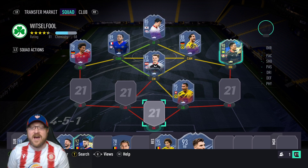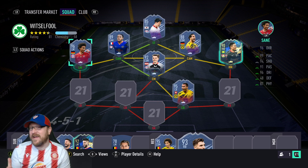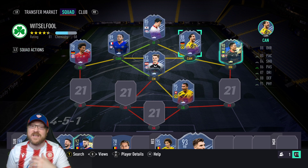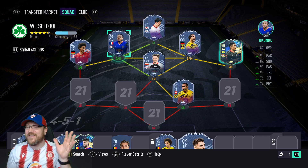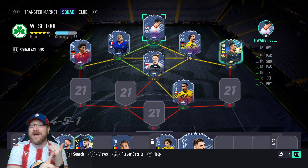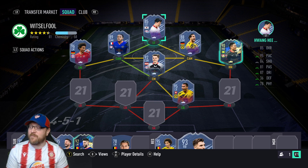For good-value Bundesliga options: Akanji is available for free as an objective. Sané is in an SBC right now — I'm going to complete him for Weekend League Plus. Leon Bailey is going for around 20,000 coins. Birthday Emre Can is around 15,000–17,000. Sabitzer is about 24,000. Nkunku is around 15,000–18,000. And Hwang Hee-chan's regular gold card is another phenomenal value Bundesliga option. If you've got Goretzka TOTS, Summerstars Kimmich, or TOTY Lewandowski, don't worry about this — but these are good budget options so you don't have to break the bank.